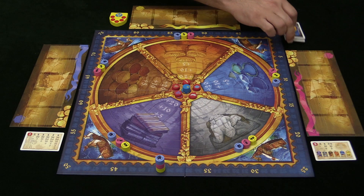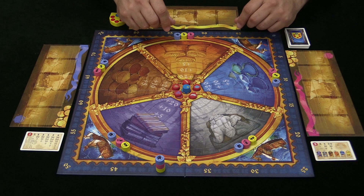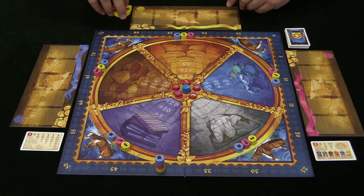Pick a start player. Pick how many cards you play with randomly from the entire deck depending on the number of players, and you're good to go. In the game you are trying to amass the most money and be the richest player at the end, and you are going to do that through bidding and acquiring sets of goods.